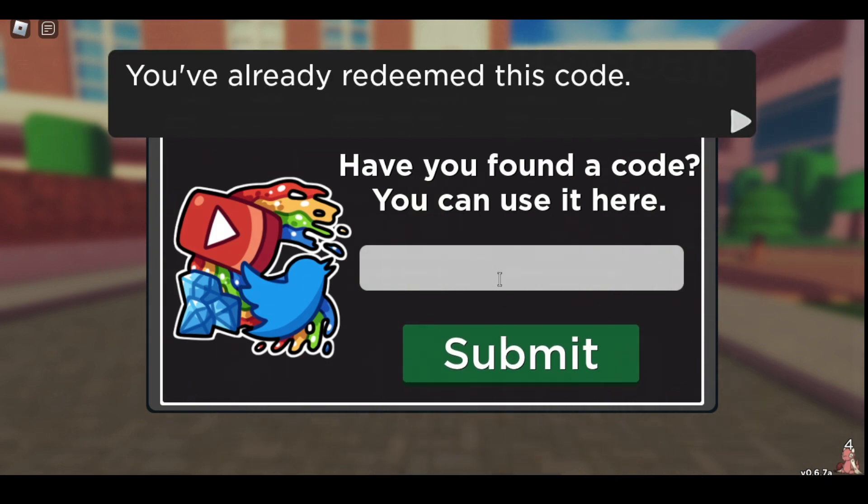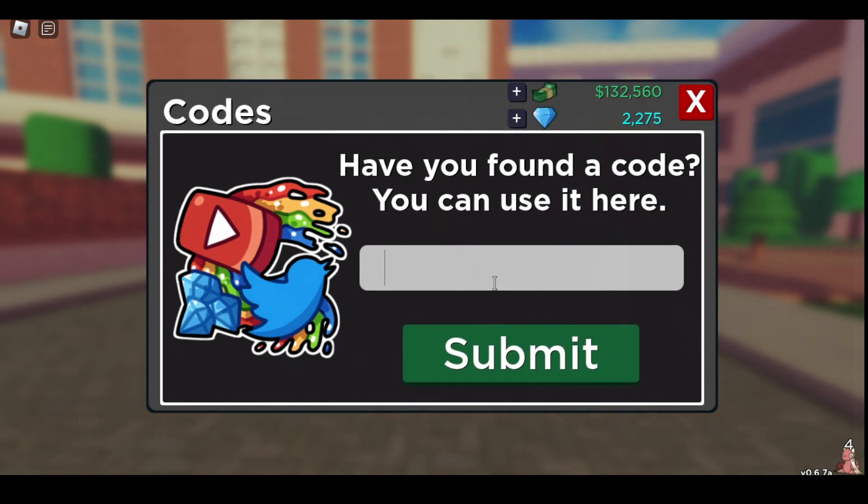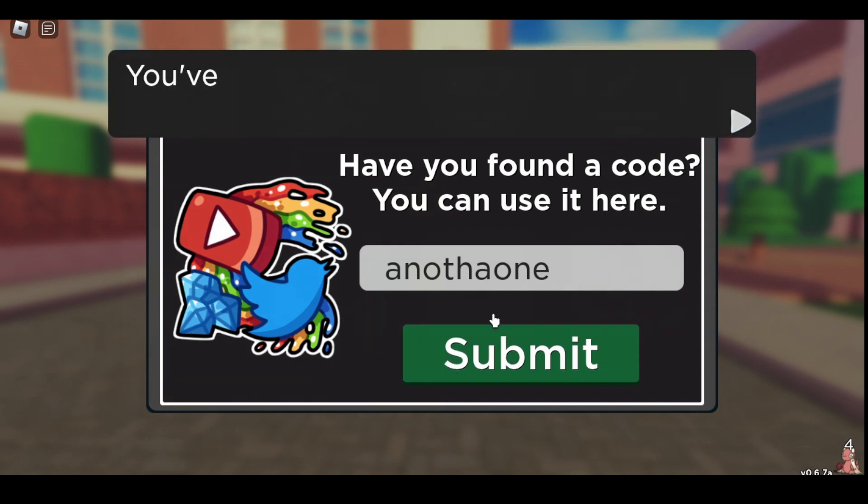Antenna Buffs gives you a Lava Mare. Cool Cult gives you a Cult — that was expired. Another one gives you a Roulette Ticket.